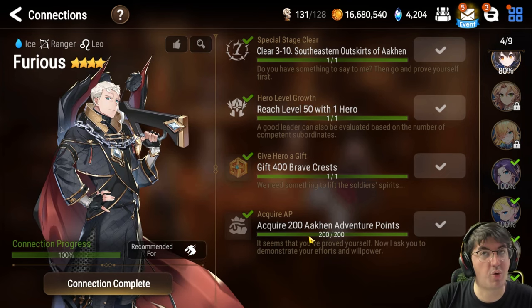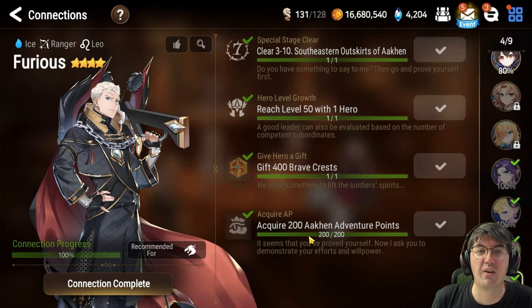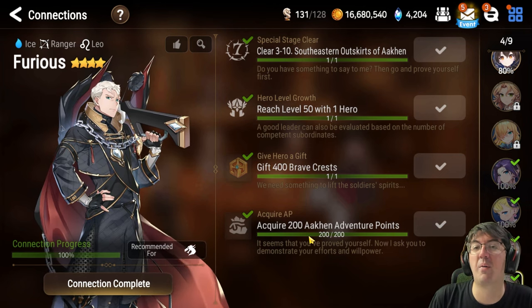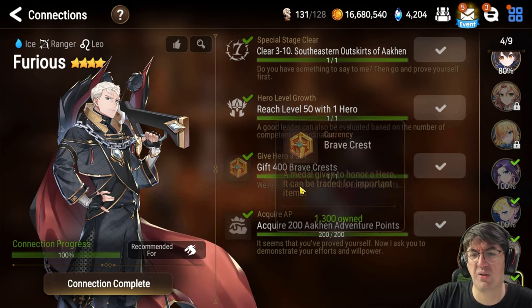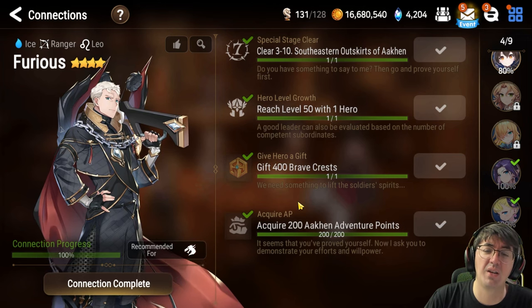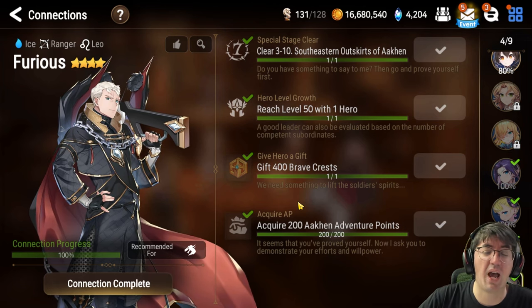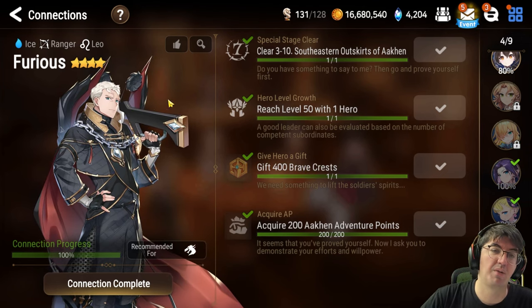Most of his quests require you to be decently far into Episode 2 of Adventure, so if you're not that far, you've got some farming to do — and you're going to want to do it because you'll need to be at least that far for Montmorency as well. The only quest I think will be very difficult for a new player is the one requiring you to gift 400 Brave Crests. This is acquired through just being in a guild, so you want to make sure you get in a guild early and often. But if you don't have a guild, you can also get 400 Brave Crests from the Adventurous Path, which is that button on the right-hand side of the lobby.